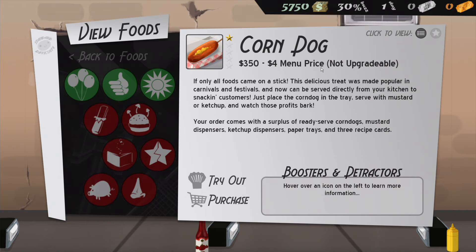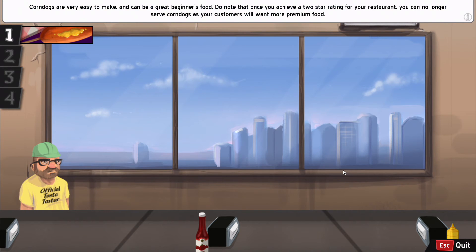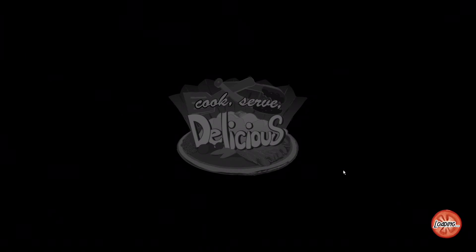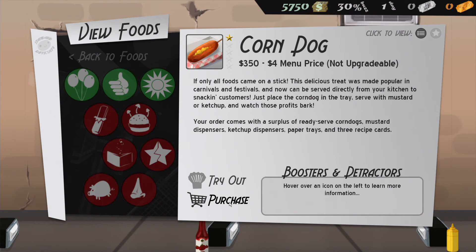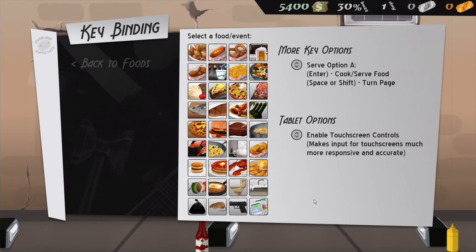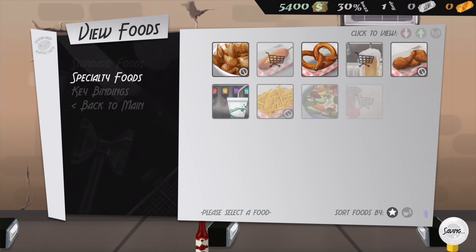Let's take a look at corn dogs. Just ketchup, or ketchup and mustard — not much to worry about there. I'm going to purchase corn dogs. We now have $5,400. You can also go to key bindings and change what the keys are if you want to reconfigure it to make more sense for you.